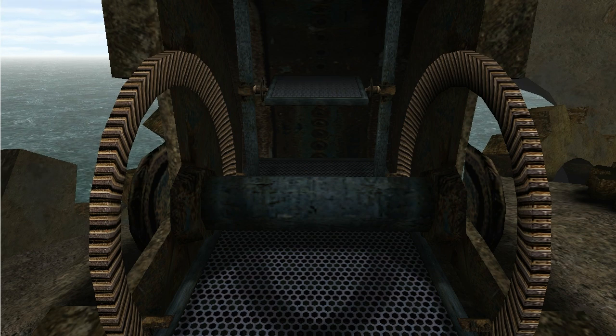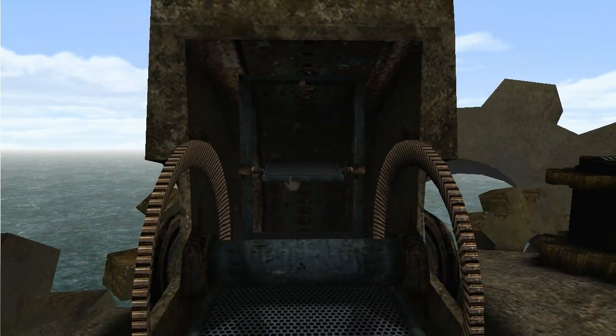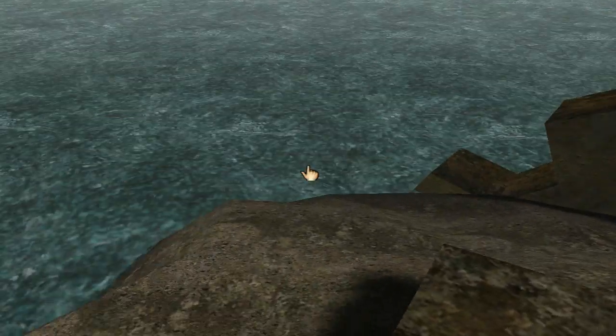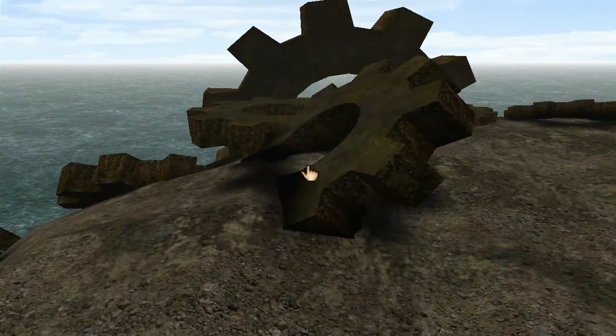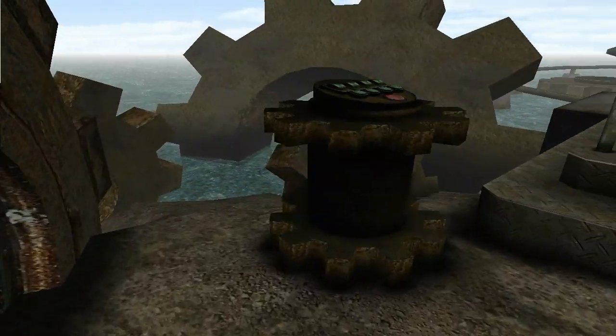Welcome to the Mechanical Age. We're being greeted by this large half-gear — looks somewhat familiar. But there's no book inside, so currently we have no known means of returning home, or to Myst. Looks like some construction worker dumped a bunch of props all over the beach to set the mood for us.